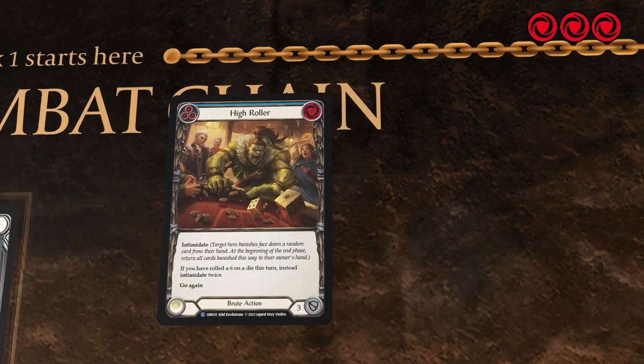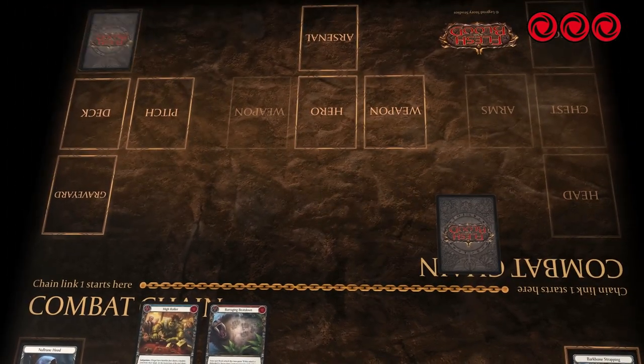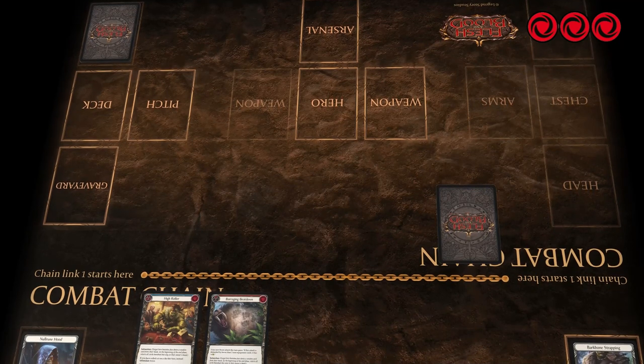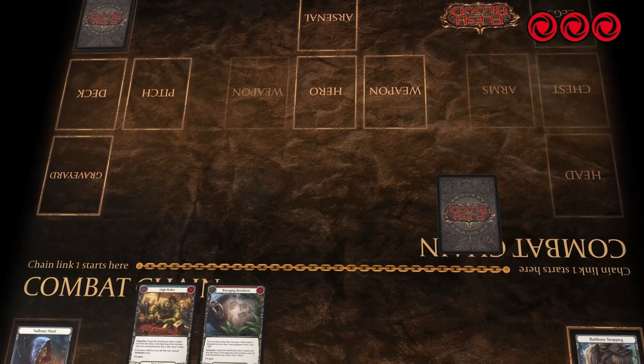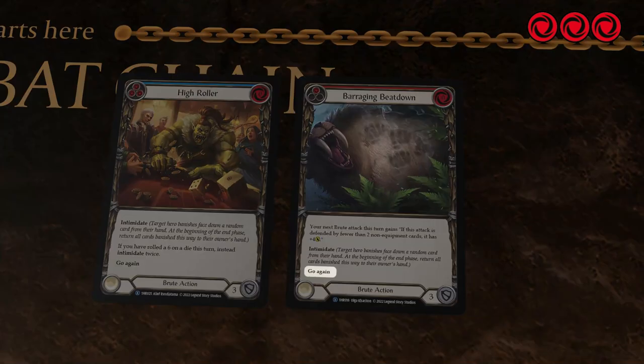So next you play Barraging Beatdown. This intimidates another card from your opponent's hand. Your next attack will also gain plus 4, if it is defended by fewer than 2 non-equipment cards. Barraging Beatdown has go again.